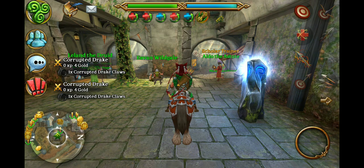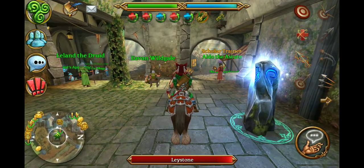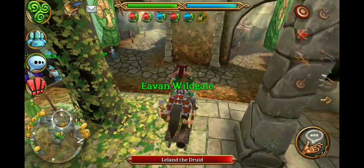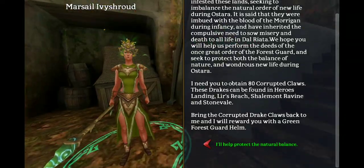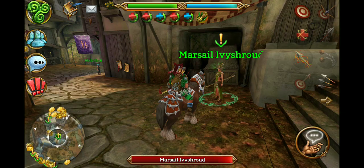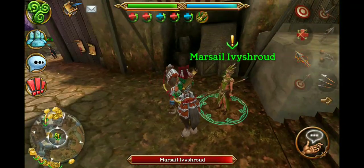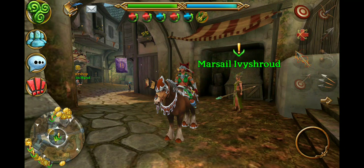To turn in these claws, you need to go to the guild alley here and talk to this lady. She is the one who will trade drake claws for forest guard helms of various colors.